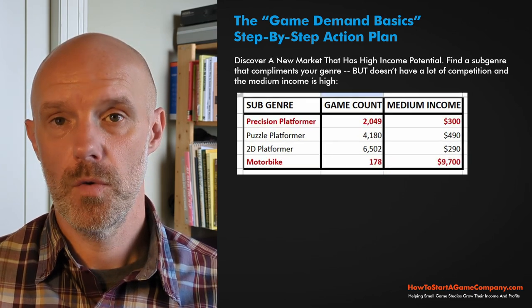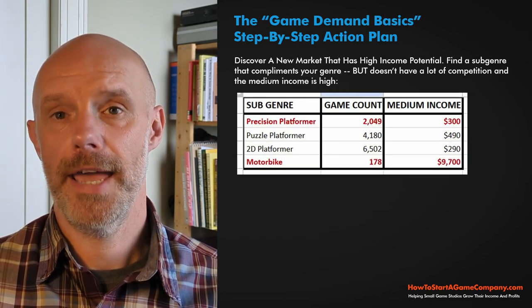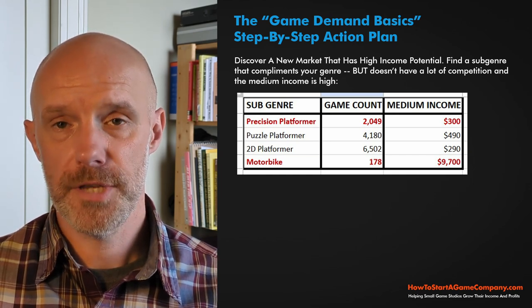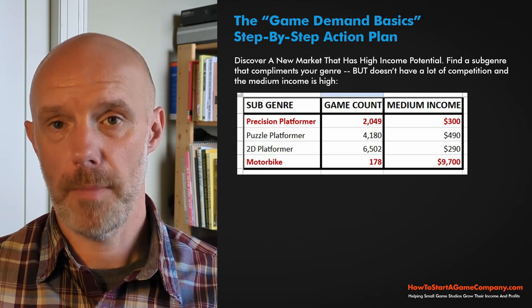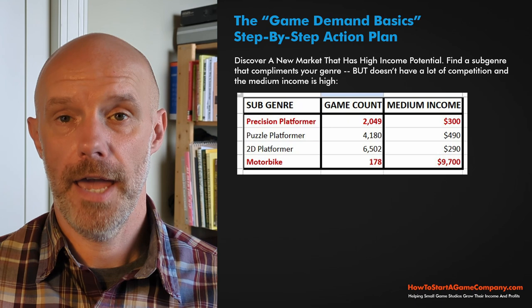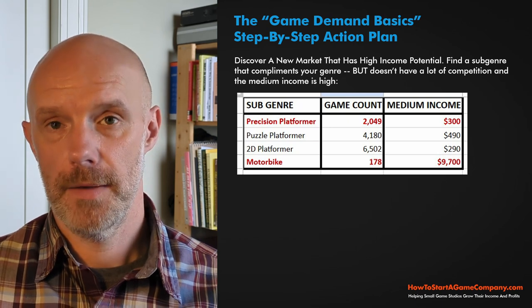This is step four — discover a new category with high income potential. In my example, going through the game-stats website, the motorbike sub-genre popped out to me because of the low game count and high medium income.